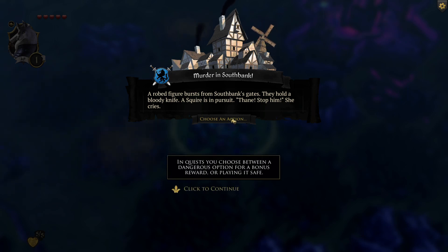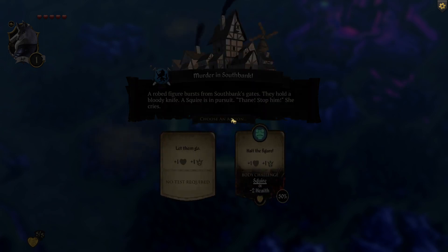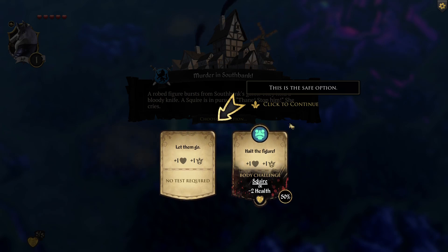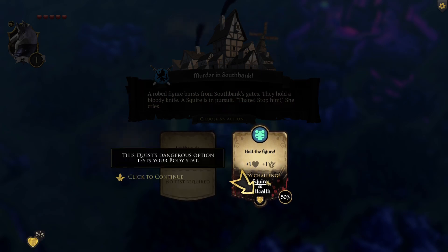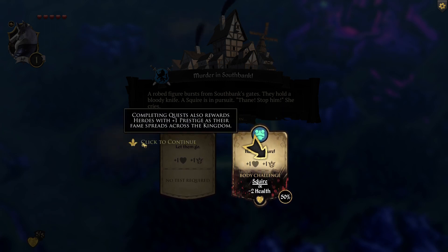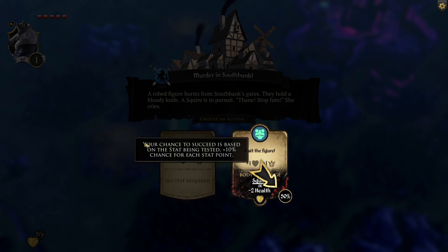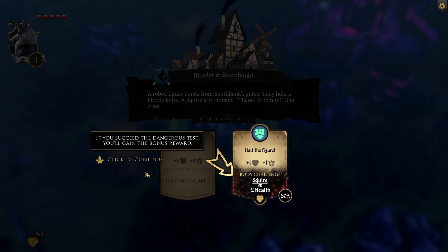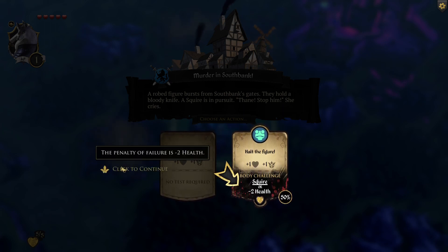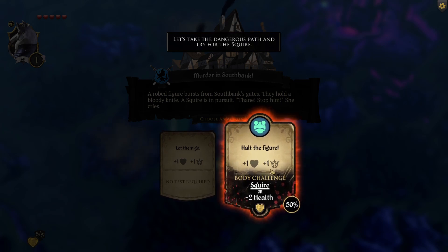In a quest you choose between a dangerous option for a bonus reward or playing it safe. The dangerous option tests your body stat — you gain plus one body from completing this body quest. Completing quests also rewards heroes with plus one prestige as their fame spreads. Your chance to succeed is based on the stat being tested plus 10% chance for each stat point. The penalty of failure is minus two health. Let's take the dangerous path.